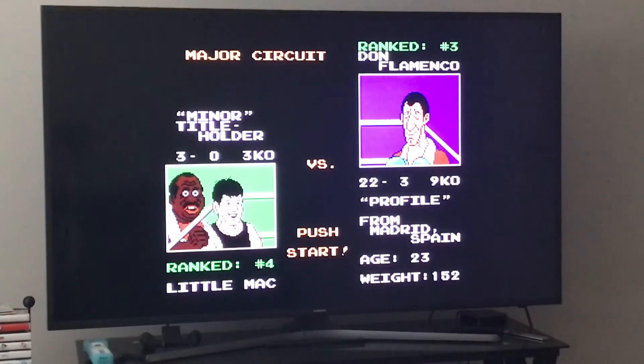First, you want to buffer a punch to the stomach, buffer a slow left dodge, then a quick left dodge. The way you do a quick left dodge is you press left and press up. Just remember that.